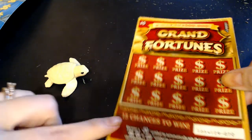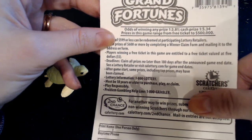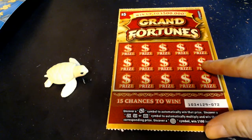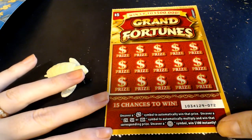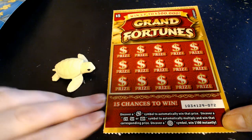On to our Grand Fortunes. We have ticket number 72. The odds on this one are 1 in 3.81 for any prize and 1 in 5.34 for a cash prize. We are just looking for symbols on this game. The little lantern is an auto win, and there is also a 2, 5, or 10 times symbol. If we find a little coin symbol, we win $100 instantly.